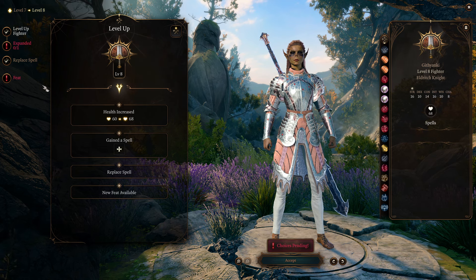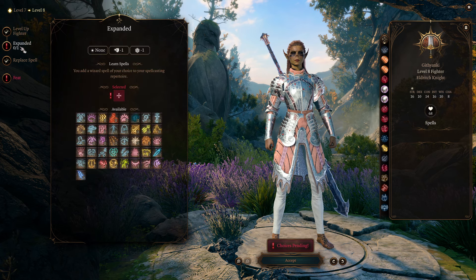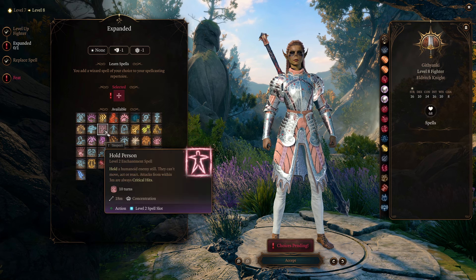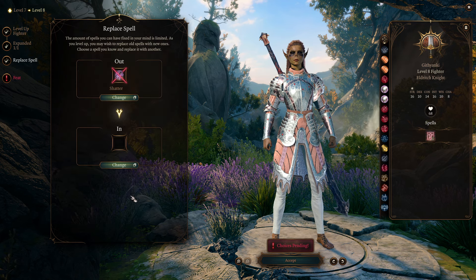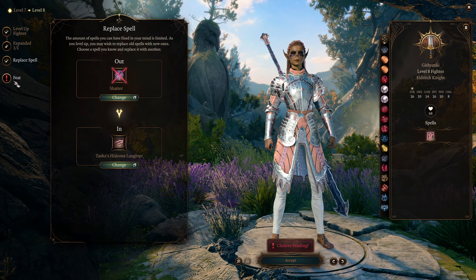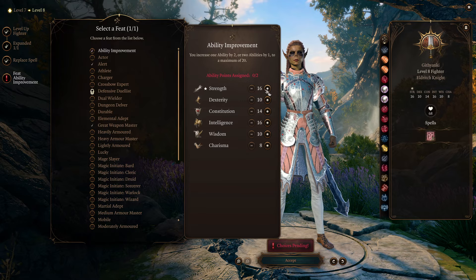For now I'll show you all the fighter levels first and finish with the other class. From the expanded spell list, pick up Hold Person, and then use a replace-spell opportunity to get rid of Shatter and replace it with Tasha's Hideous Laughter. Feat-wise, just bump up strength.